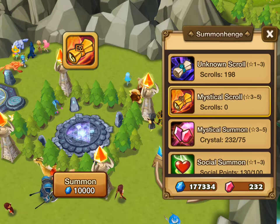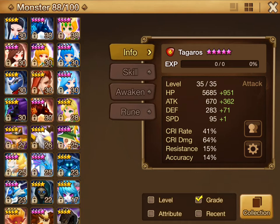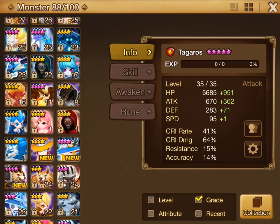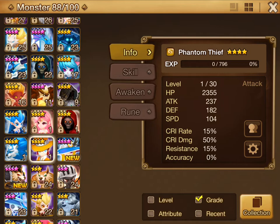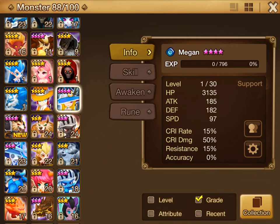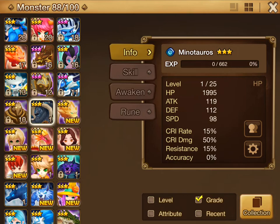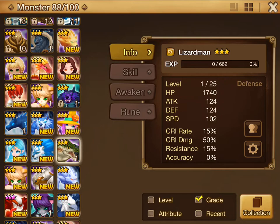Well, that could have gone better, but to recap: we got one natural four star — the wind phantom thief. We got Megan, which is quite useful, so I'm pretty happy about finally getting her. Other than that, I don't know about the new units like the Minotauros and the lizard man, but that'll be it for me this time. Take care, bye bye.